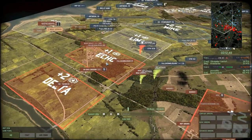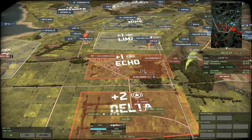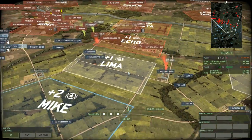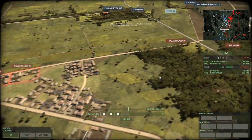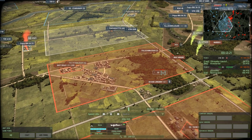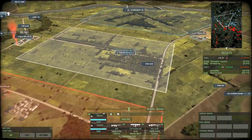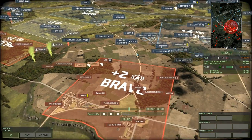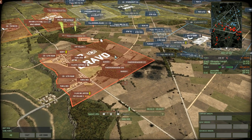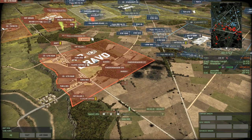The red team has been ahead for a while now due to keeping the blue team out of Lima and having their own success in Echo. I don't want to say the red team keeps winning because of unfair maps but if you look at Echo compared to Lima — Lima doesn't have any buildings really to defend this sector, whereas Echo has an entire town and a much larger forest, which makes it a lot easier for the red team to hide a CV there. That's why they're managing to keep their CV alive whereas the blue team is finding it a lot harder, which has cost them a lot in this game.